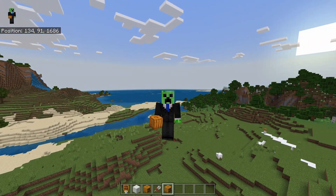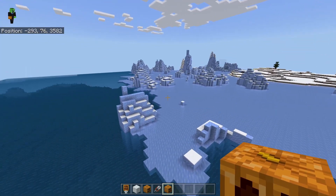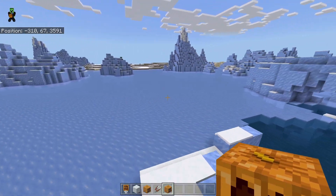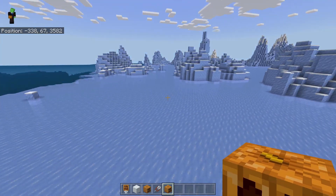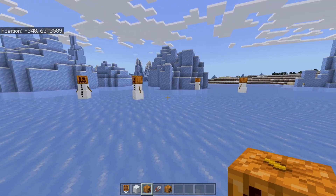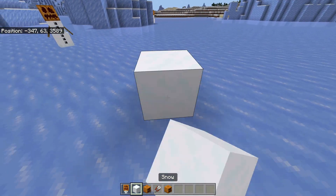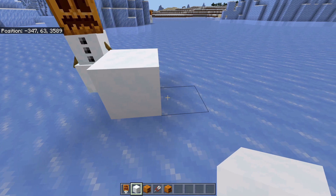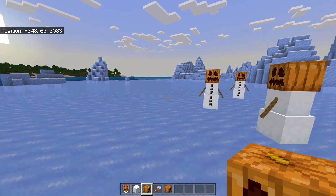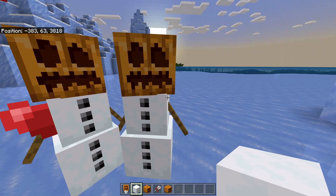Finally, if you go out to a frozen biome — I didn't have one near me so I went searching for a few minutes — we found one right here. If you find a frozen ocean or whatever this biome is called and you're here during the daytime, sometimes you get lucky. Just look around for a few minutes and there we go — snow golems popping up. If you want to come out into the wild and pick up your snow golems for free, you can do that. Or you can just throw down a snow block next to a carved pumpkin and get yourself some snow golems.